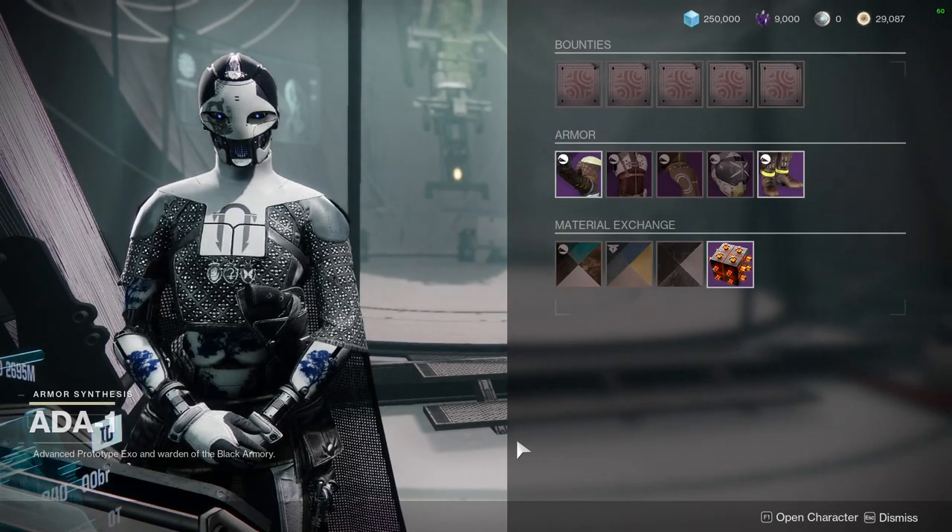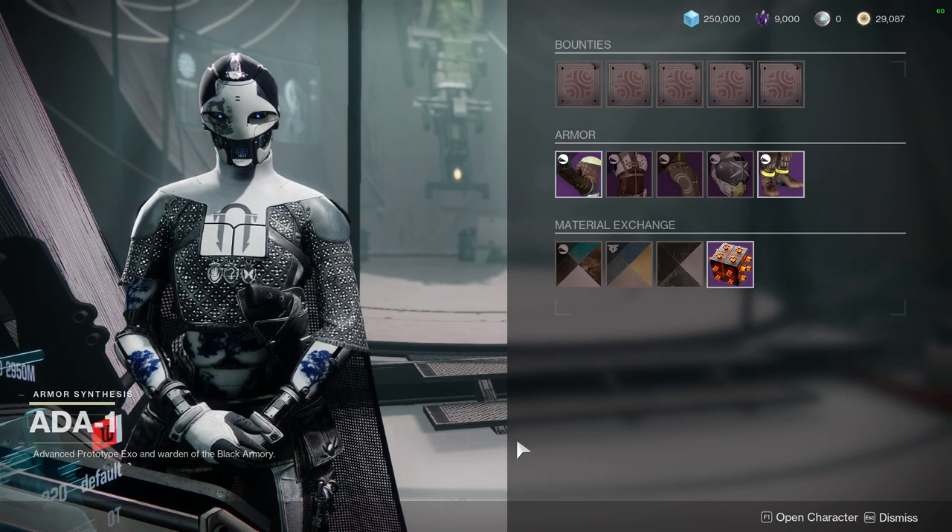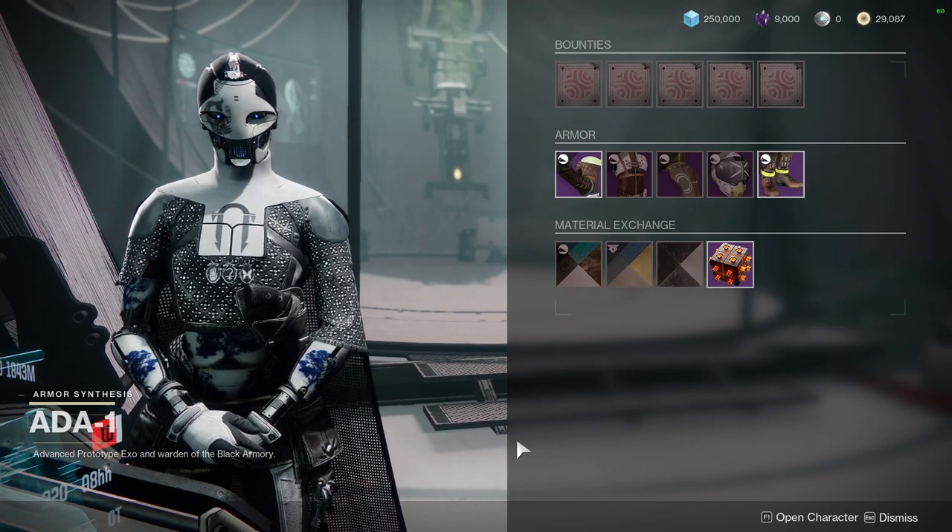For today we're going to be looking at Ada-1 and what she is offering. We usually look at what she's offering — so shaders and armor set — and we actually show you all the armor so you guys are informed of how it looks.